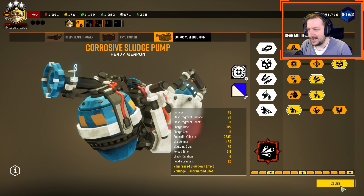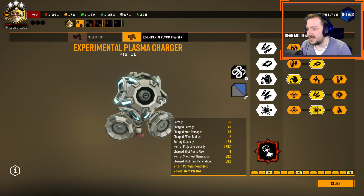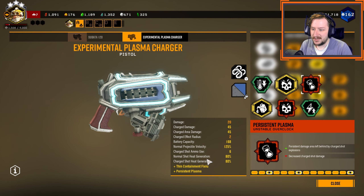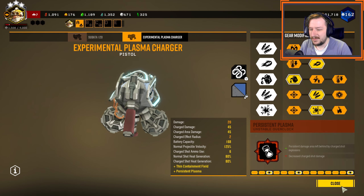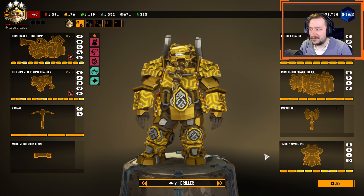This acid — not so much, I haven't found that one to be as useful. For secondary, I'm taking my EPC. This is mostly just going to be for mining and persistent plasma, so I can deal damage to targets over time. Kind of a standard, usual build that I run with it, nothing too special there.